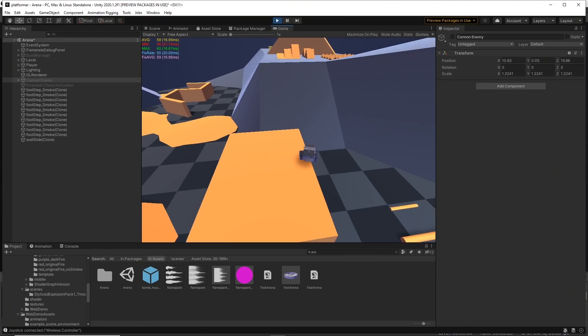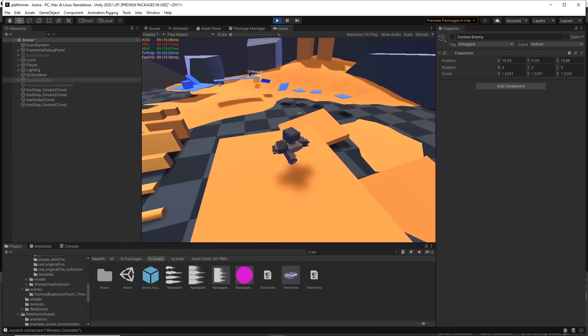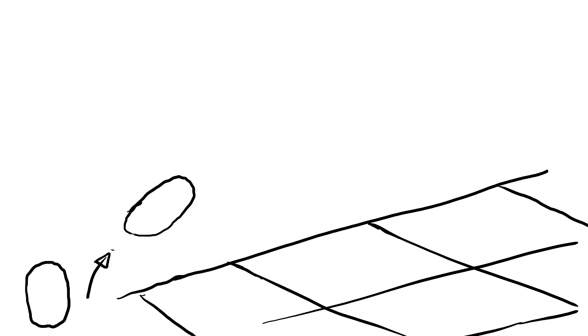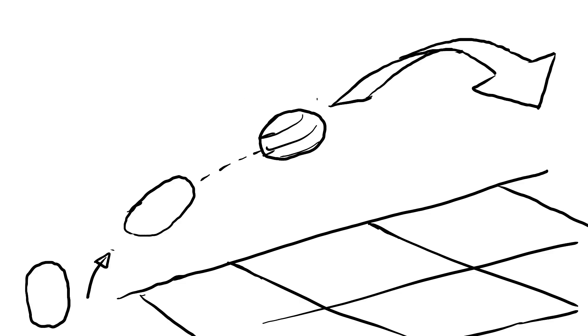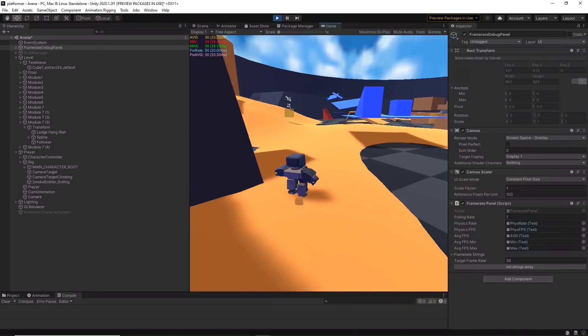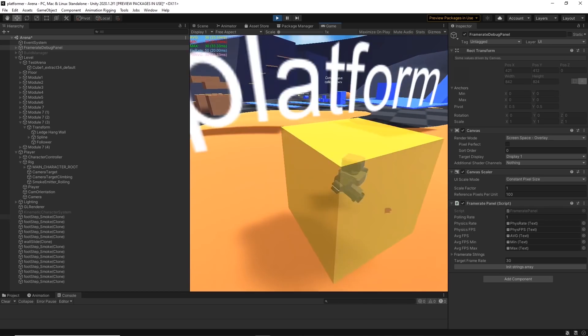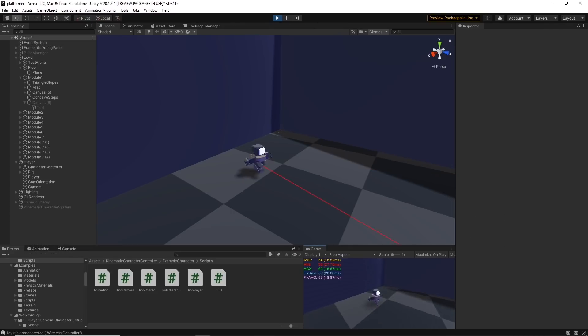Our character is starting to get pretty good at parkour. With the next ability I want to add, I think he's really going to come into his own as a platforming character and move around in ways people haven't really seen before. I'm going to give him the ability to roll along a surface out of a dive, then dive off that surface in a set direction based on the angle at which he approaches the wall. It's like a modified wall run where you can choose the direction — up, down, left, right — travel along the surface for a short while and then jump off.